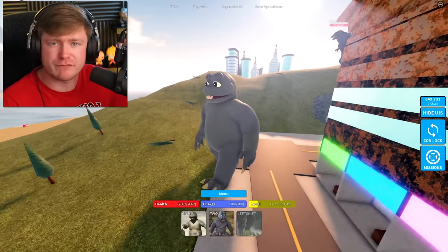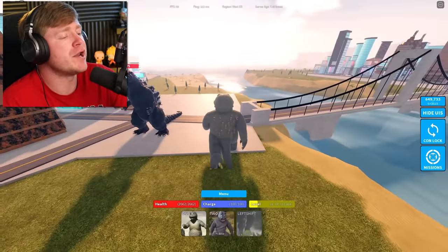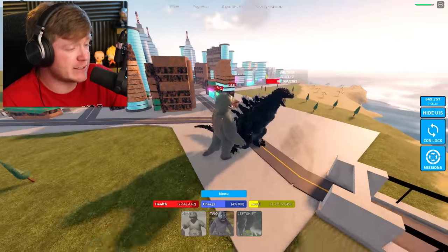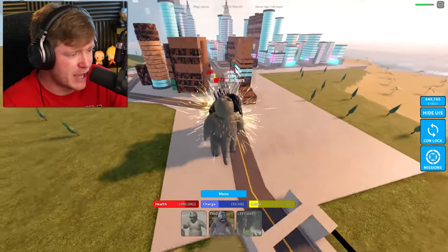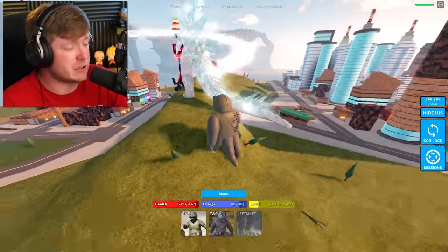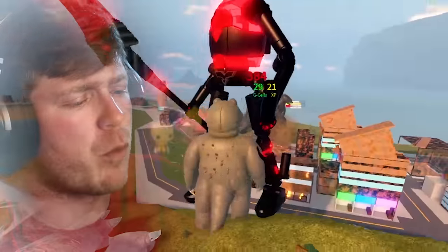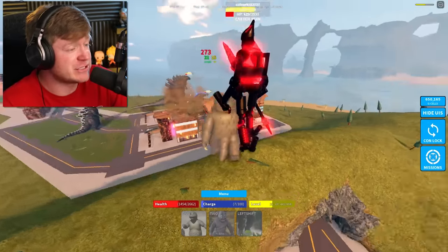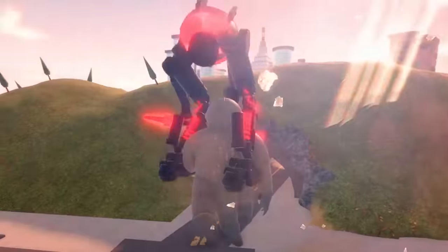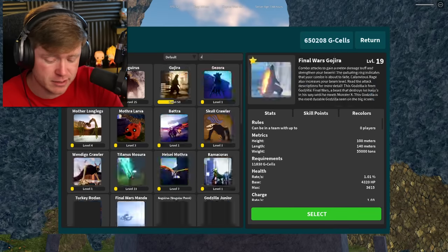I just got back from vacation today - I thought this update was gonna be last weekend. We need to battle somebody real quick, because right after this we need to get to work finding that Manila egg. We're not gonna be using Manila EX much today. We need somebody that can fly to search the map - let's go with Jet Jaguar. Manila is doing some good damage but we died, so we're gonna stick with one of the Rodans.